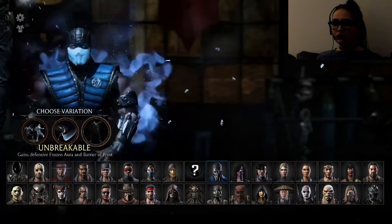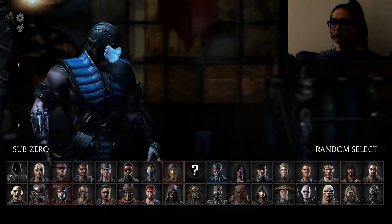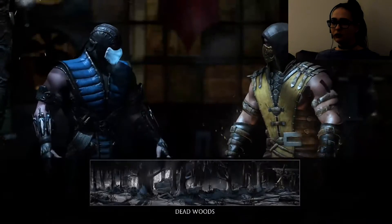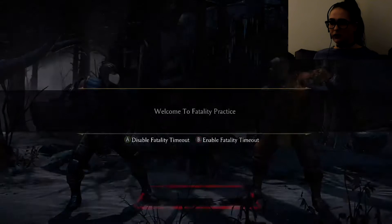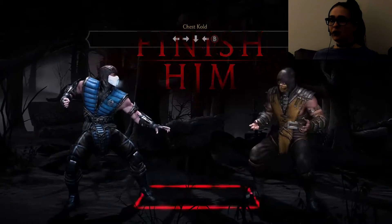We're going to choose the Unbreakable variation and do against a random — Scorpion. Natural enemies! We're going to do a random stage as well. Here we go. Mortal Kombat XL. This is Sub-Zero's fatality.